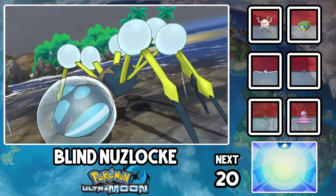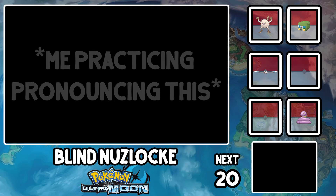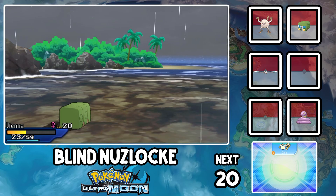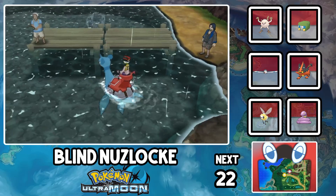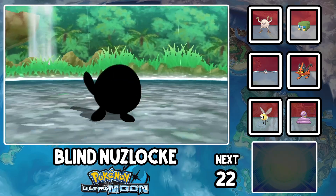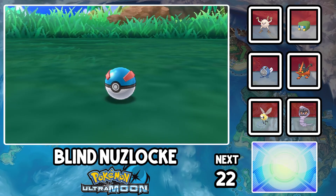Vienna can finish off this monster and its little sidekick with a couple of Acrobatics, but now I've got two deaths, no steel type, and a Charjabug as my only electric type. Awesome. We've got the fire totem coming up next, so what better way to counter it than with my own Water Bubble monster? I guess I got a Mudbray named Milan in Route 6 that can kind of help.